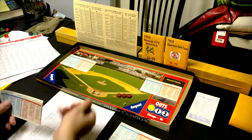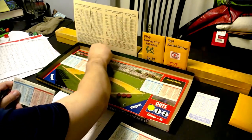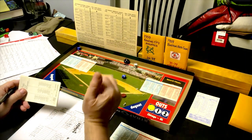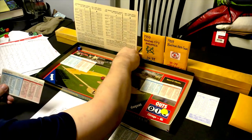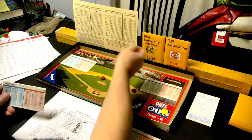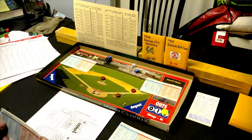Top of the fifth: Joe DeMaestri rolls a 5-9 righty — strikeout. Frank House rolls a 6-5 — a double. Johnny Cox gets a 2-6, strikeout, two down. Bill Tuttle rolls a 6-8, a walk. Russ Snyder rolls a 4-8 righty — fly ball center field B, out. Cox doesn't get them 1-2-3 but does escape the inning without any runs.